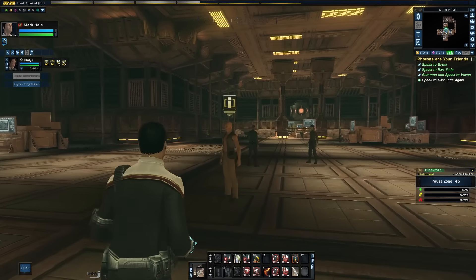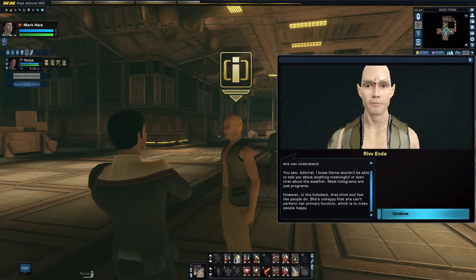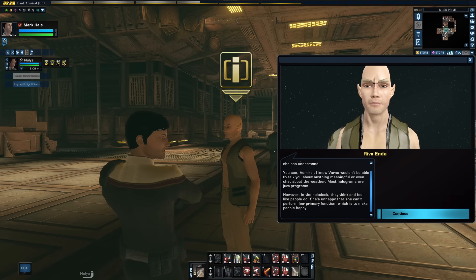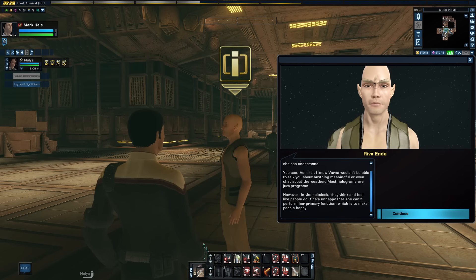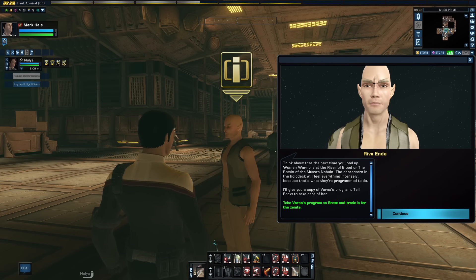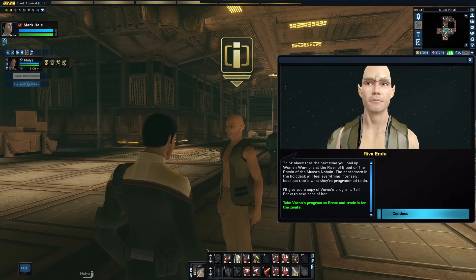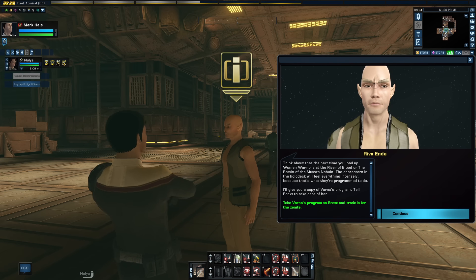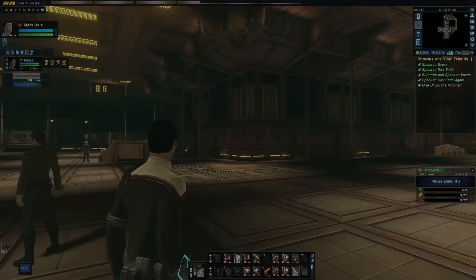We travel back to Riv to ask, and he seems prepared for our return. Riv notes that the novel is over 50 years old already and presents his unique perspective on the matter. He says that while on the holodeck, she acts, feels, and thinks within the context of the program, and that if she is unable to fulfil her role, then she finds it unhappy. All he asks is that we think about that the next time we start a holodeck program of any variety — whether women warriors at the River of Blood or the Battle of the Mutaren Nebula. He agrees to give us the program and pass it on to Brox. Mission done, but it invites reflection.